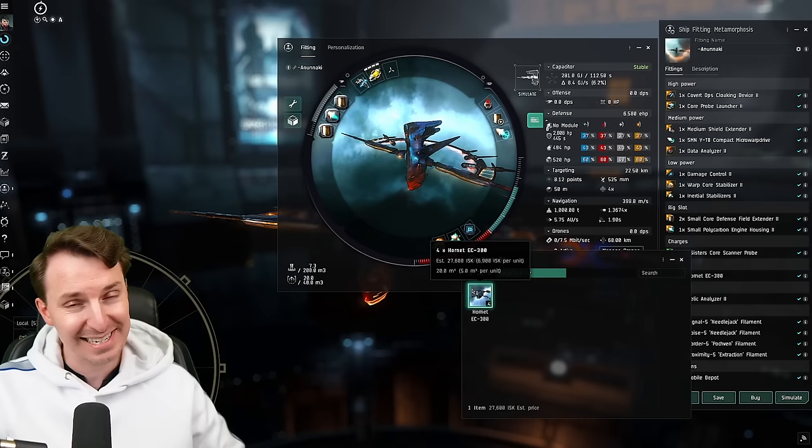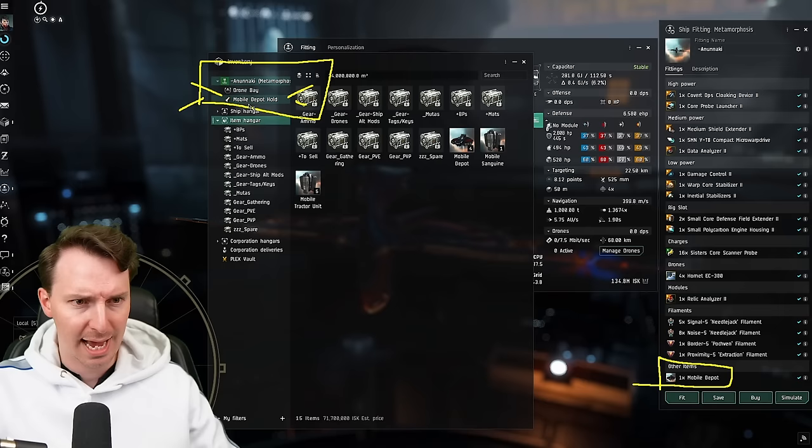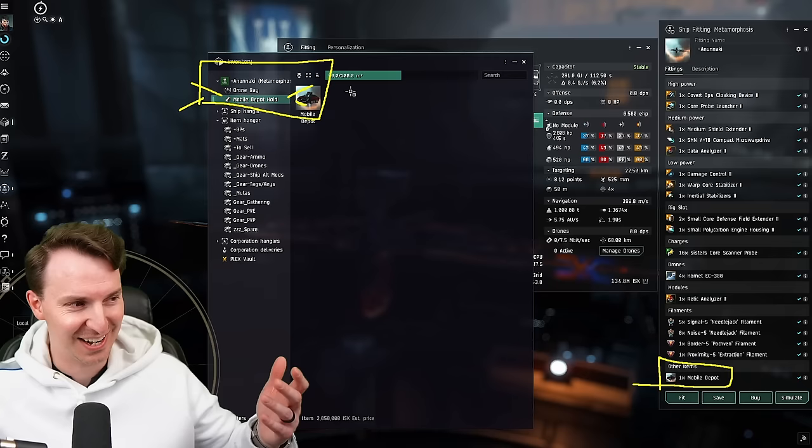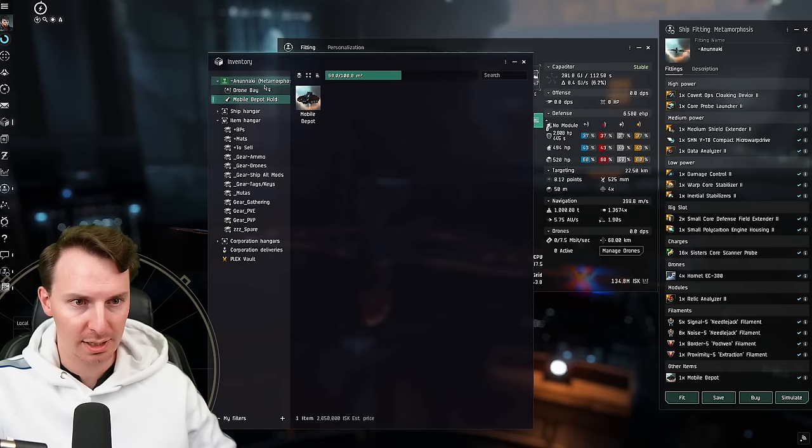The Metamorphosis has something super interesting — it has a mobile depot bay. There's a dedicated spot in the Metamorphosis's cargo for mobile depots, and not just one — you can bring two of them. Because of that, you're going to bring some extra modules with you just in case.